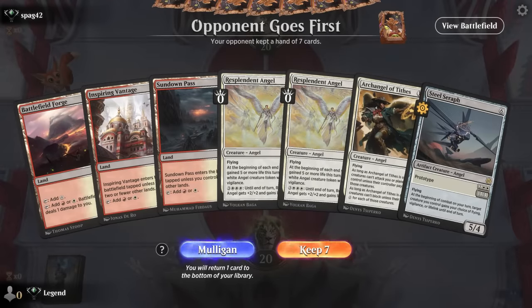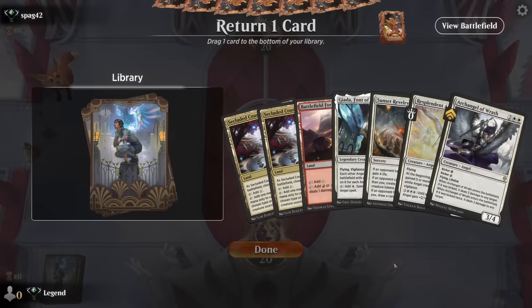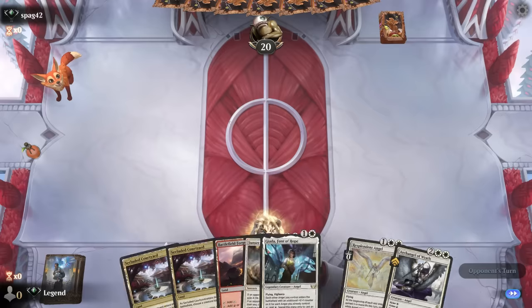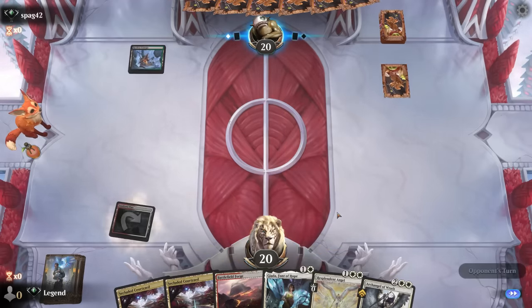We're on the draw — this hand is a little slow, not doing anything until turn three. Steel Seraph can eventually enable Resplendent Angel but we need another life gain source. On the play I might have kept this hand; on the draw in today's Standard I don't think we can. Mulligan to a much better hand — a pretty great hand but I need to cut one card. Resplendent Angel is great with Archangel of Wrath. Ravelry could be important against aggro but is a bad card against controlling decks. Getting rid of Ravelry means Jada into Archangel is still a powerful curve against aggro. Against Golgari midrange I'm happy with my choice, though this is a tough matchup if opponent has good removal.